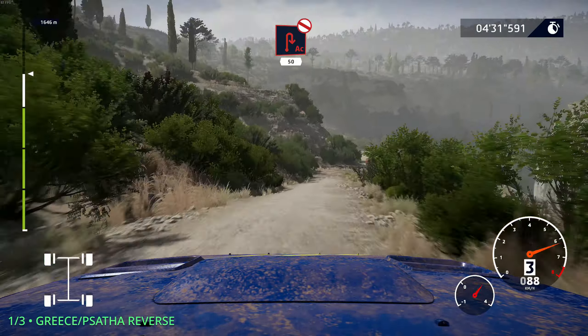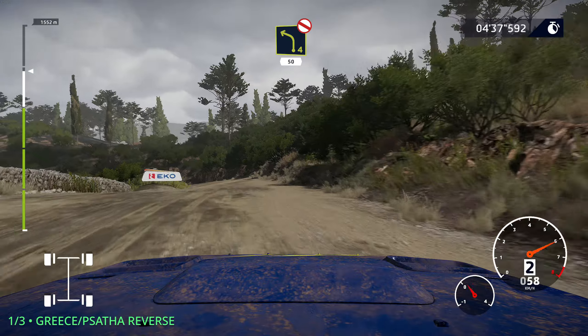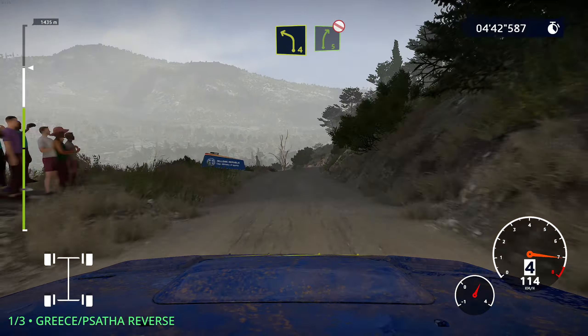Into right 3, short, definitely don't cut. Into right 5, short, definitely don't cut. Into narrows, left 6. And right 5, long, tightens, 3, wall out.